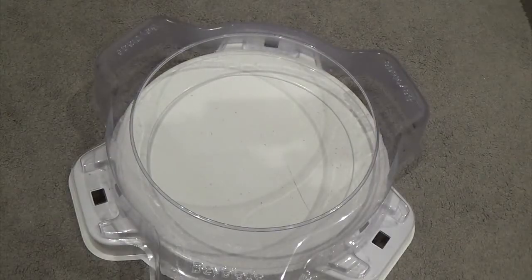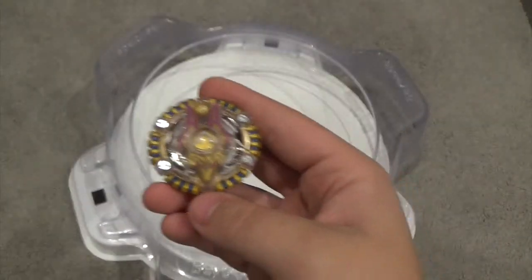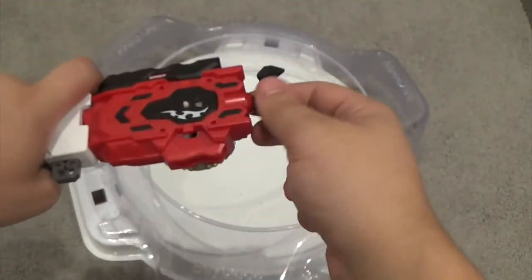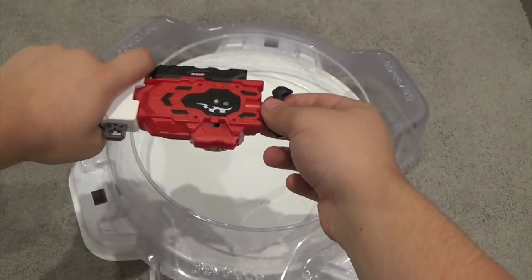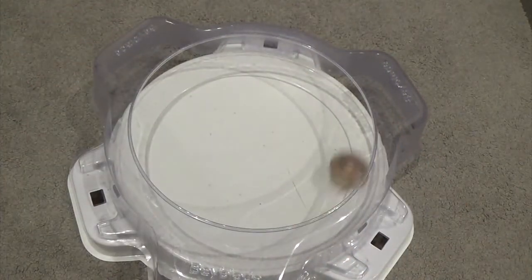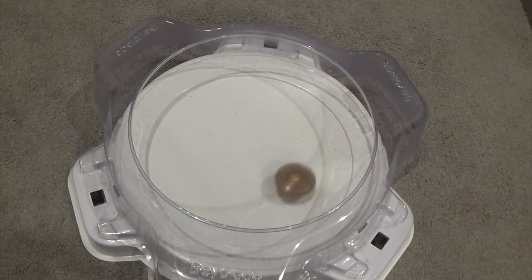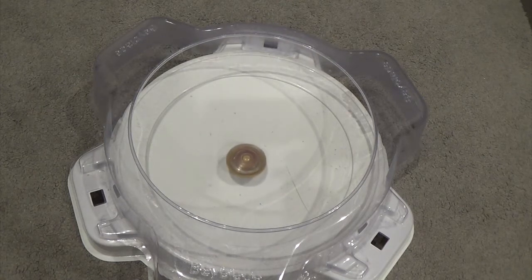Alright guys, the time has come — Atlas Anubian test launch time! Let's go right into it, let's get him on the launcher. Three, two, one, let it rip! And there it is guys — Atlas Anubian in the stadium. Finally, a Hasbro Orbit! Wow, that's awesome. I love it!